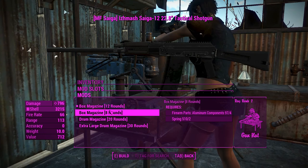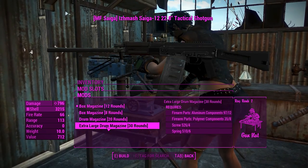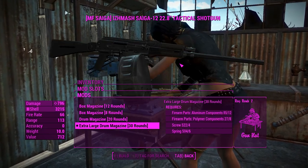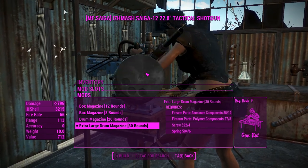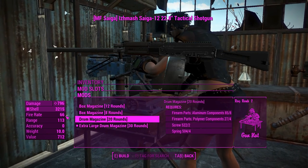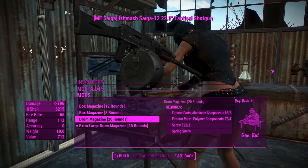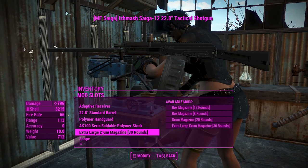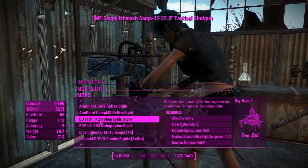For the magazine, you've got the 12-round box, 8 rounds, 20-round drum, and also a 30-round drum, which is absolutely huge. We'll chuck that in — it's just a giant combat shotgun drum and it works pretty well. I don't recognize exactly which drum this is, but yeah, we'll go for the 30-round drum even though it's probably pushing it a bit too far.